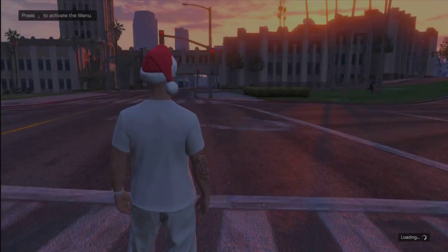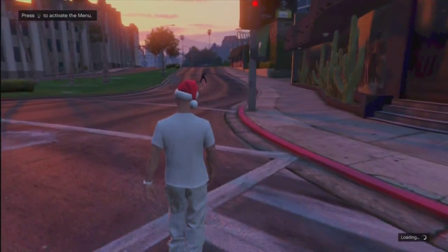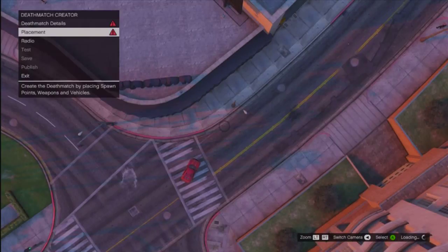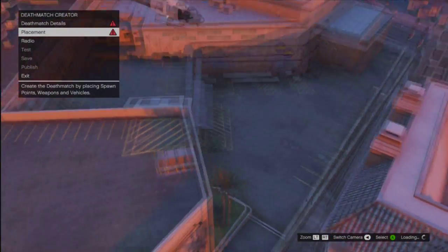Everyone else can see you and you're going to have god mode. You can actually shoot people — I wouldn't say it's a shame, because that would be too overpowered and I probably wouldn't show this glitch if you could, because it would ruin the game. But yeah, it's just really fun to do. You can actually even place props, which is like the best thing about this glitch.